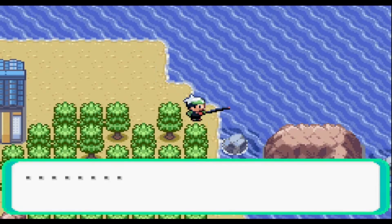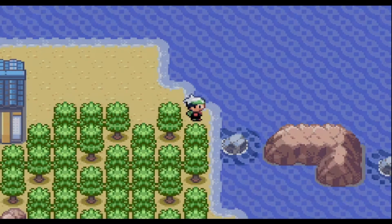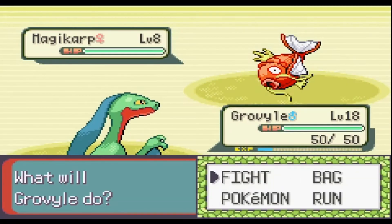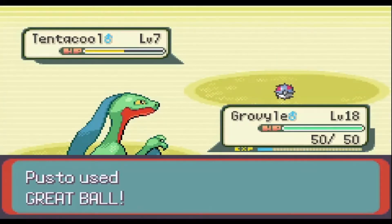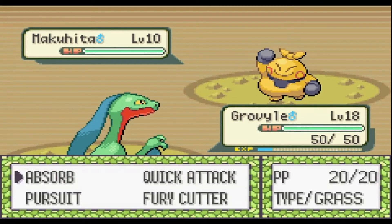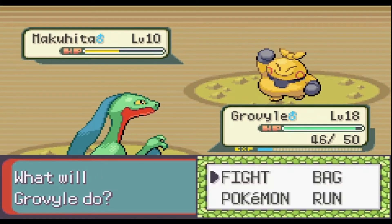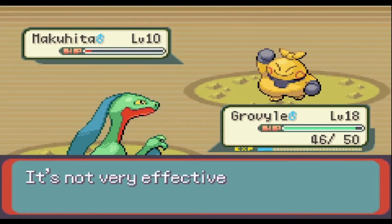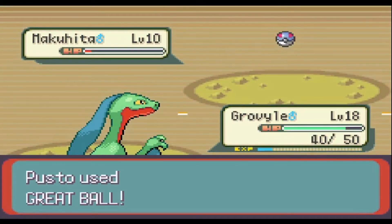Upon reaching Dewford Town, I grabbed the Old Rod and headed to Route 107. Routes 107 and Dewford Town share the same Old Rod encounter list — on Route 107 I caught a Magikarp, and in Dewford I caught a Tentacool, which is the one I wanted. I moved into Granite Cave and caught a Makuhita. I would have preferred an Aron, but I won't object to a Fighting type. Fun fact: Fighting is one of my favorite types. My top six favorite types in order are Grass, Electric, Ice, Fighting, Psychic, and Steel.